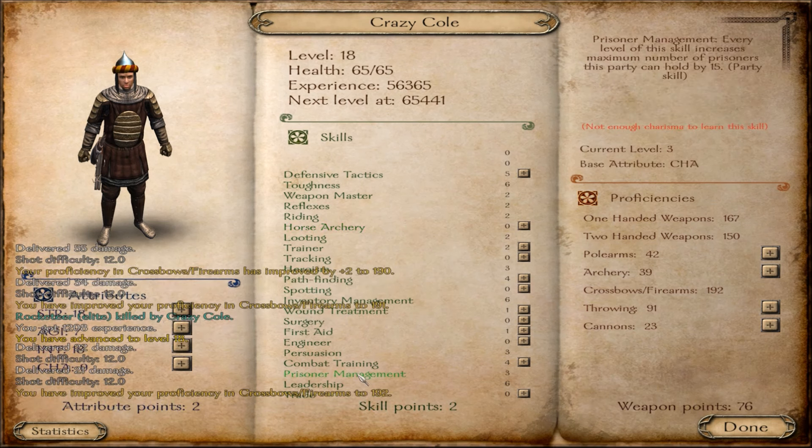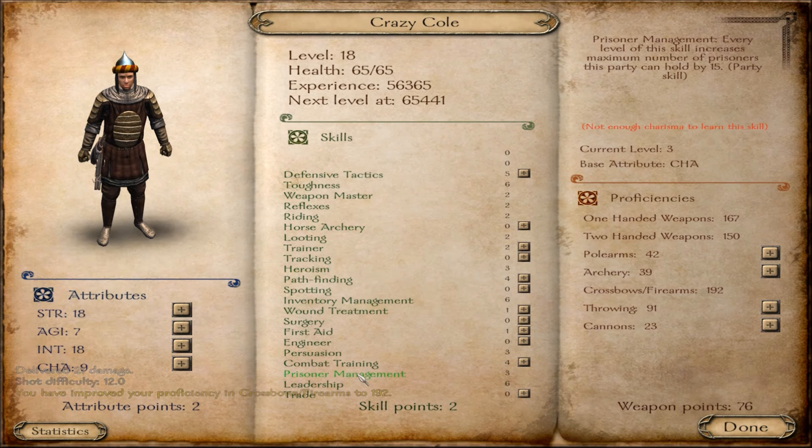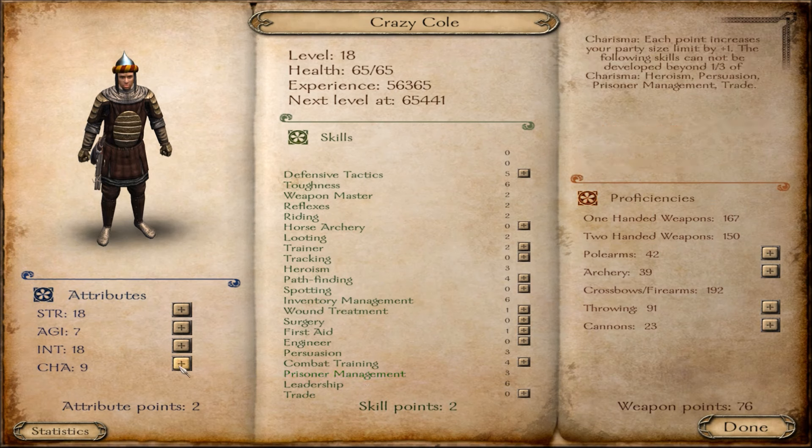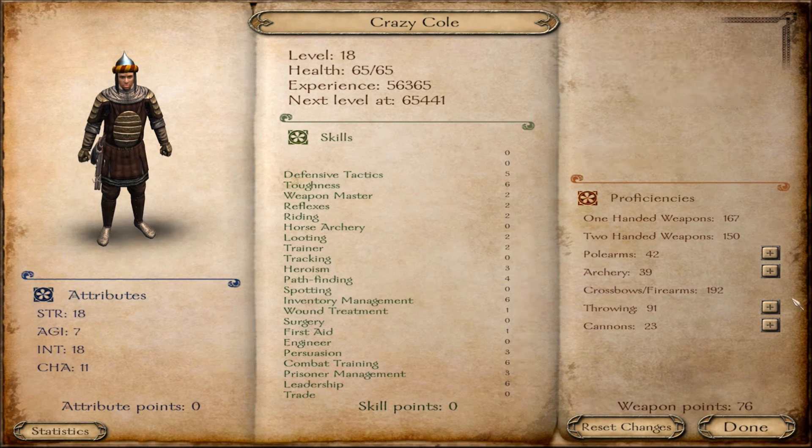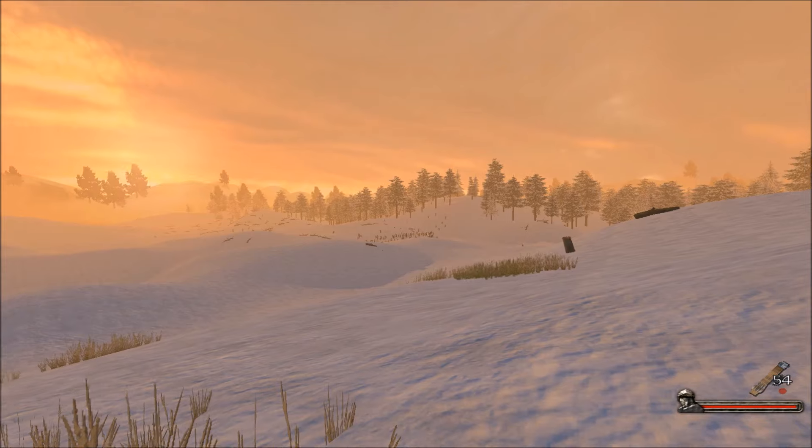Let's check prisoner management — I'm pretty sure it's ours, not really a party skill despite what it says. We need to upgrade that more — it's charisma-based. I'll spend the two points on it and then do some more cannon combat training. The more accurate we are the better. I've been saving these points for this — I think they're going to be worth it.